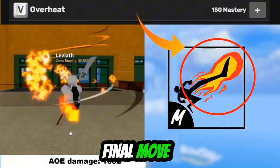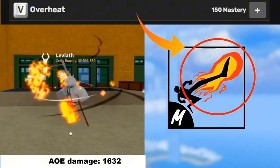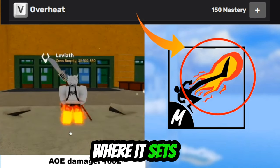And for the final move — the one which gets the most damage inflicted — Overheat. It's the one where it sets your legs on fire.